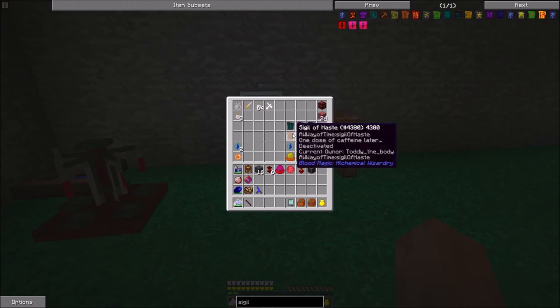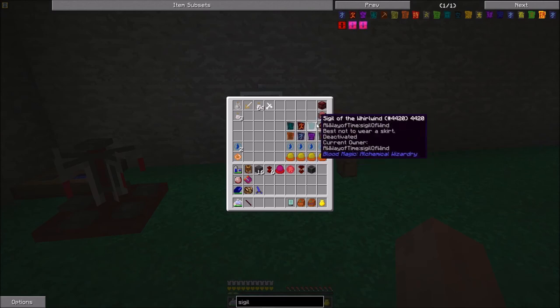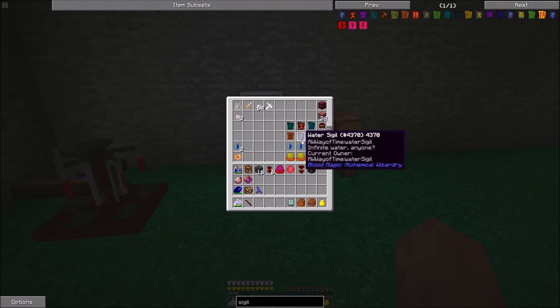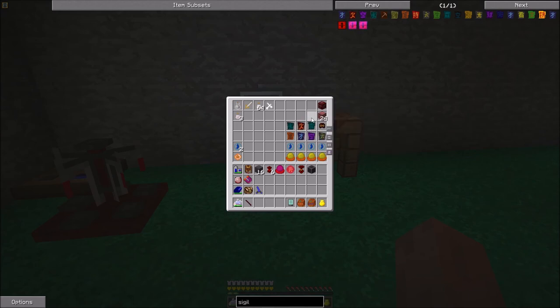I've got a master blood orb for each piece of armor, and a demon blood shard for each piece so that I can have two effects. The two effects I chose for the boots: we're going to put in the Air Sigil and the Sigil of Haste. Sigil of Haste is supposed to just make us run faster. Air Sigil is supposed to make us not have fall damage. And with the angel ring that we're using, you're not going to have fall damage anyway - but what if our angel ring disappears or something. So I just picked it.